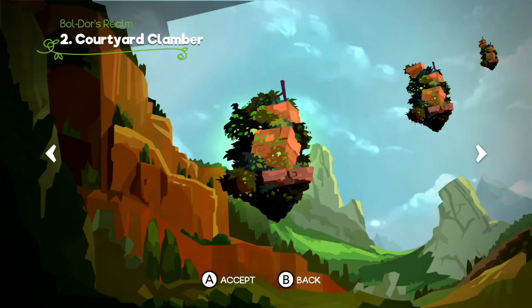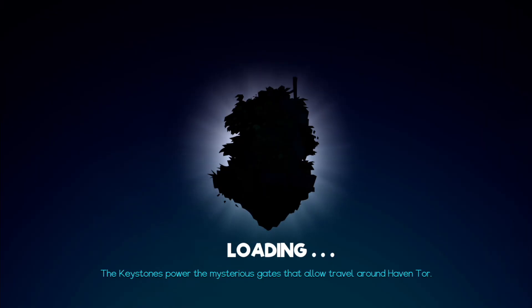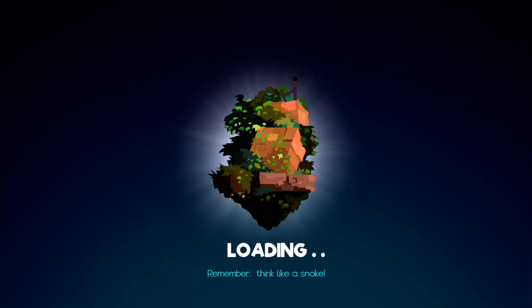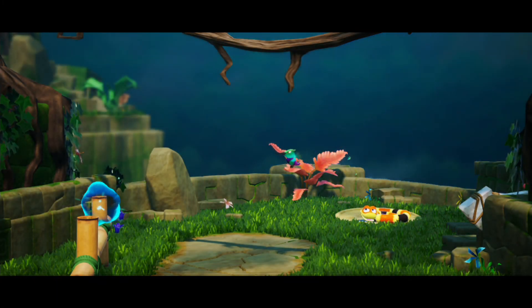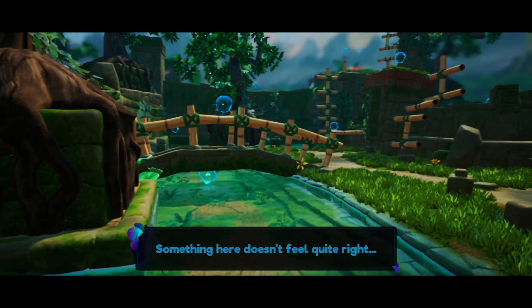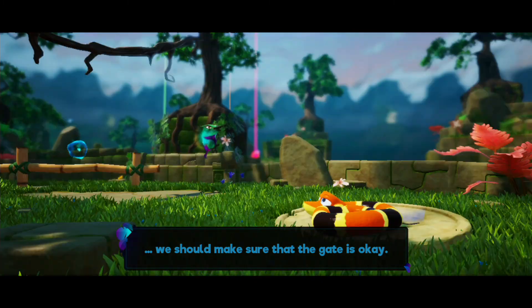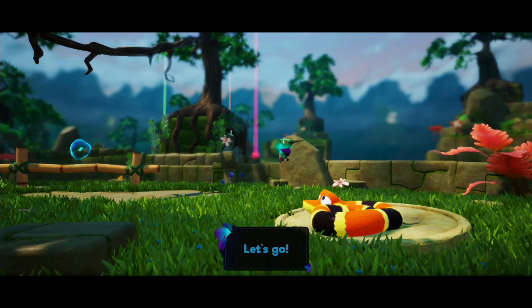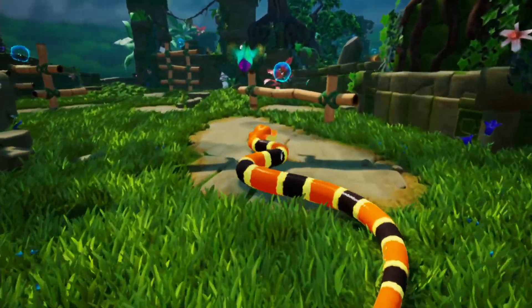Oh, look at the menu select. The reason why I got this on the Switch is because I really quite fancy the idea of playing this on the go. It seems like a really cool game to play and I didn't want to be bound by my computer. Remember: think like a snake. Something here doesn't feel quite right — we should make sure that gate is okay. Probably not. Let's play.